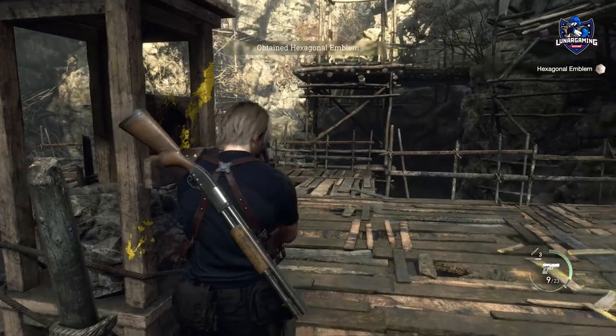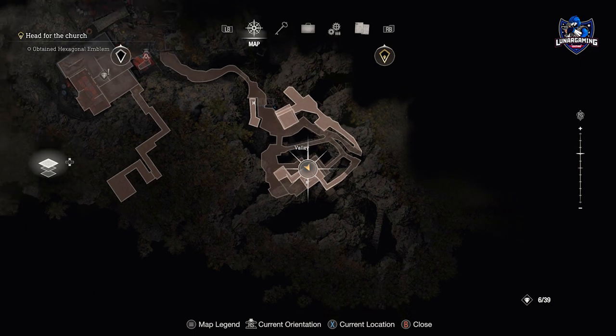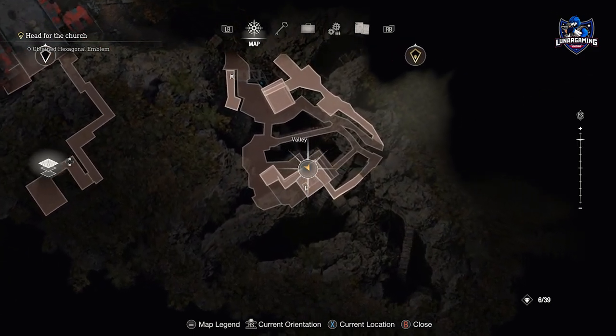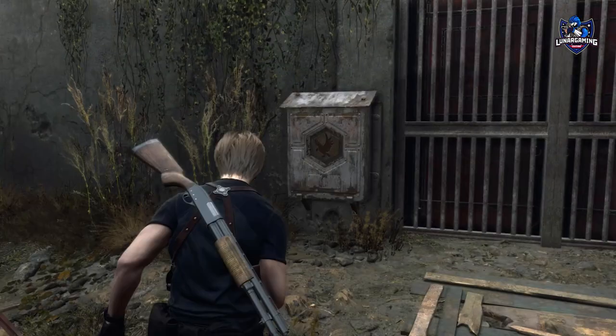First, head right and into the valley. You're going to need to defeat lots of Ganados here and you'll be able to reach what you're looking for, which is the hexagonal emblem. Take it, defeat the enemies, and continue on the way back towards the merchant. Close by is a slot where you can insert the key and open a gate.